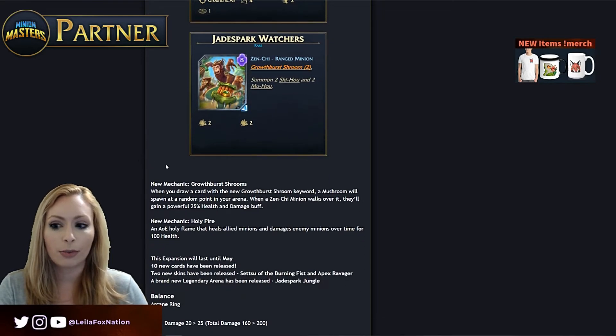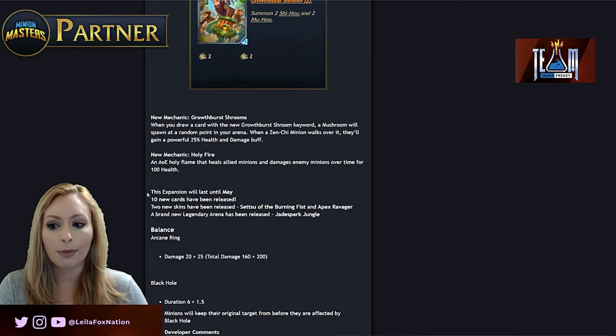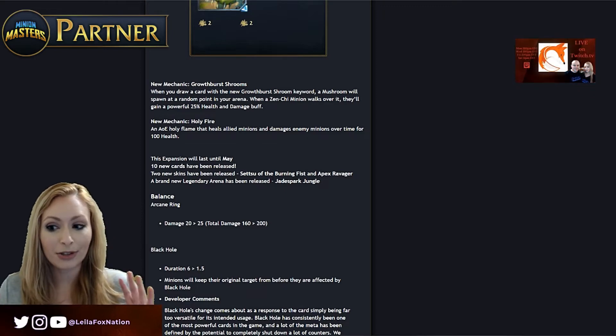New mechanics include Growth, Burst, Shroom, and Holy Fire. From watching the dev stream I really like what they did with Holy Fire — it looks very nice in game. This expansion will last until May. There are also two new skins: one for Setsu called Setsu of the Burning Fist, and one for Apex called Apex Ravager. There's also a brand new legendary arena, Jade Spark Jungle, which is very pretty — they did a really nice job with it and it's already live.